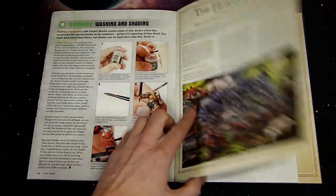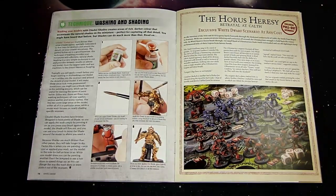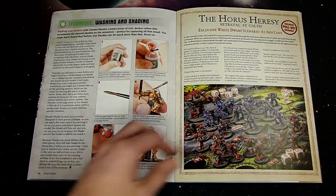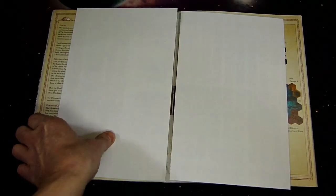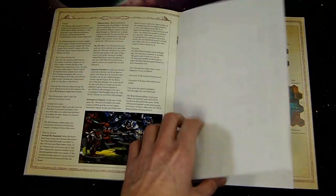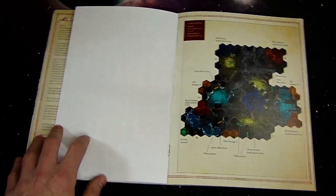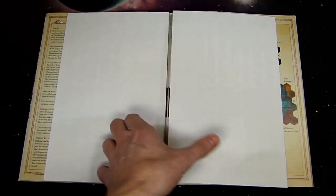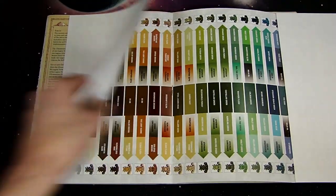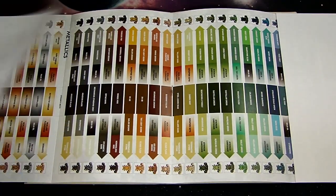There's actually an insert you can pull out — both a poster and the Betrayal at Calth exclusive mission. The exclusive mission is ginormous: they basically combine two box sets' worth of boards, which is really interesting to see.